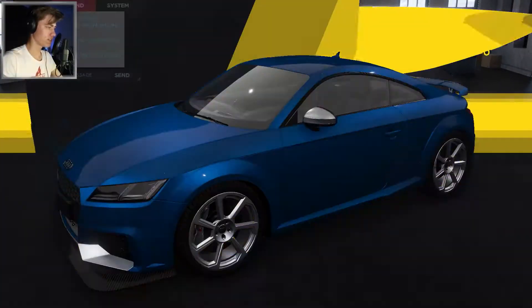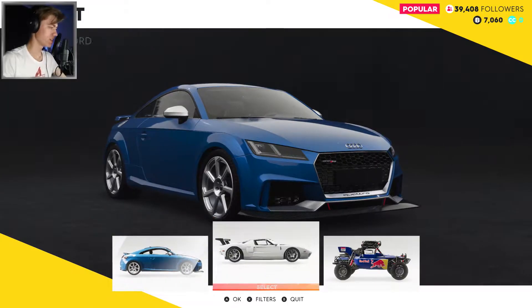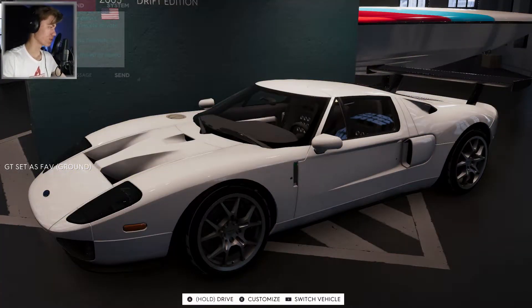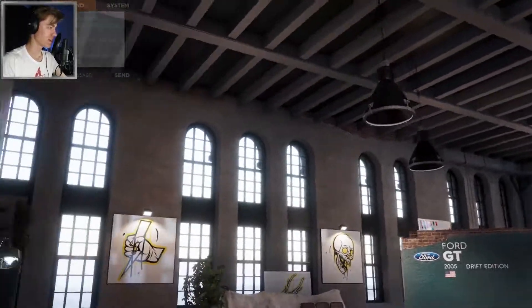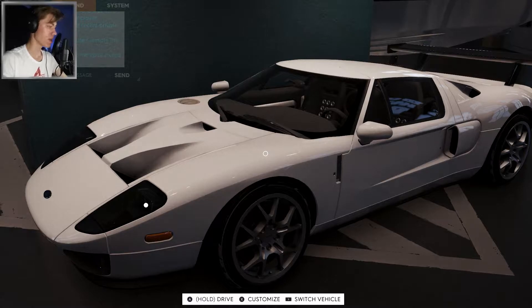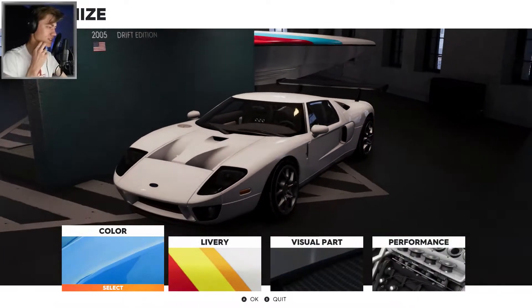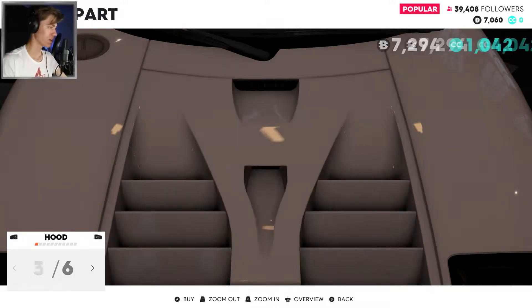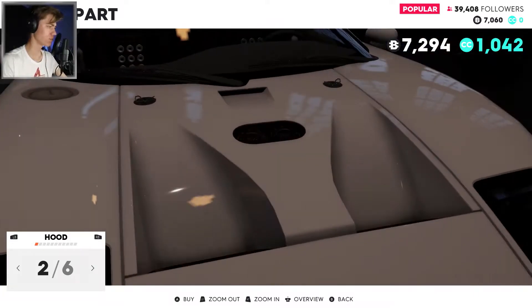Okay so we're now at our home. Let's switch to our GT. The fact that we have houses is really nice — I can't wait to see what more we can do with houses in the actual game. Okay, let's customize it and keep it white for now. It's pretty dark in here but I suppose that works.